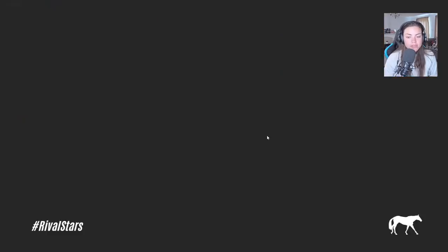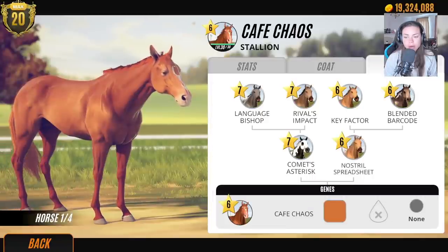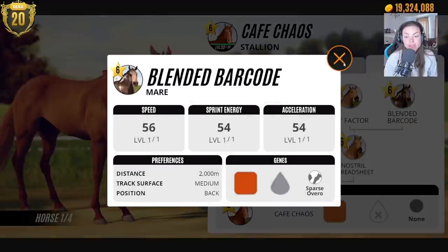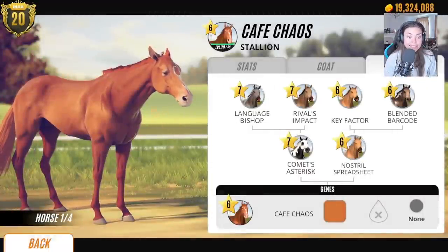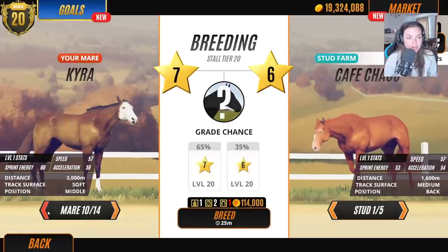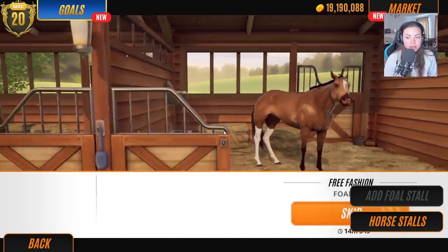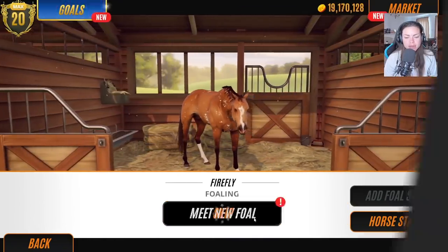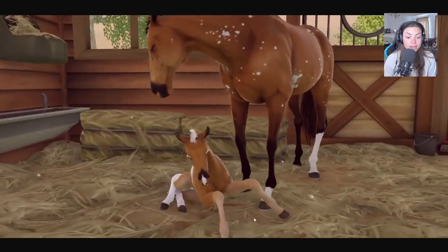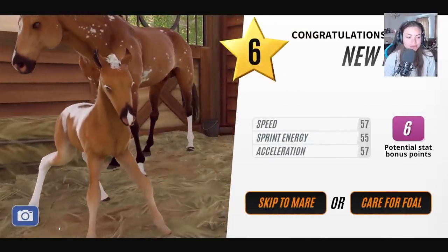Let's find a fresh stallion — oh, this little guy is cute! He's got the sparse overo in him, which is one of mine! Let's breed Cafe Chaos with Kyra. We're just going to discover these foals now — they're a little bit cheaper because I've gone down a grade. Oh, I love this coat pattern — it's not in my top five but I do love it.